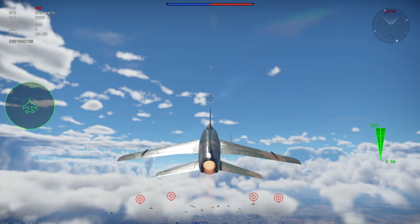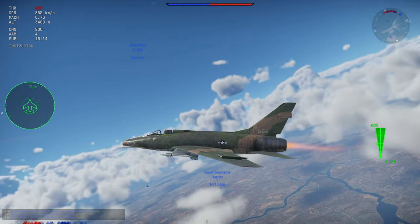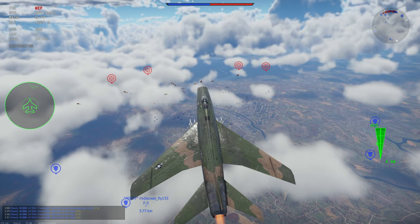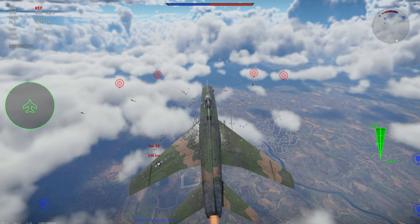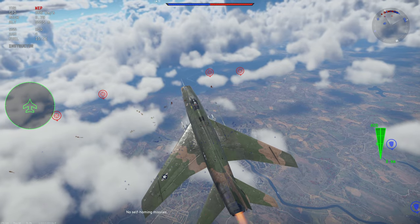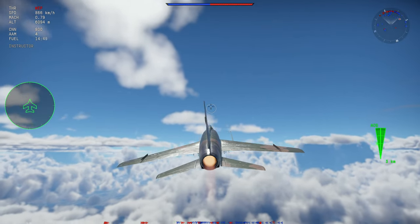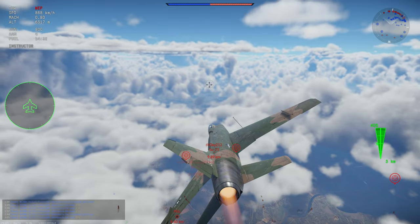In up-tiers, they typically say don't boom and zoom, and I agree. In a down-tier it works okay — getting three quick kills in that match is proof of that. Some people say if you die it's not a good match, but I mean, I really can't stand when people just play it safe all game. I'd rather have three kills and a death than one kill or even two kills and no deaths. I'd rather bring the fight to the enemy even if it puts me in danger.